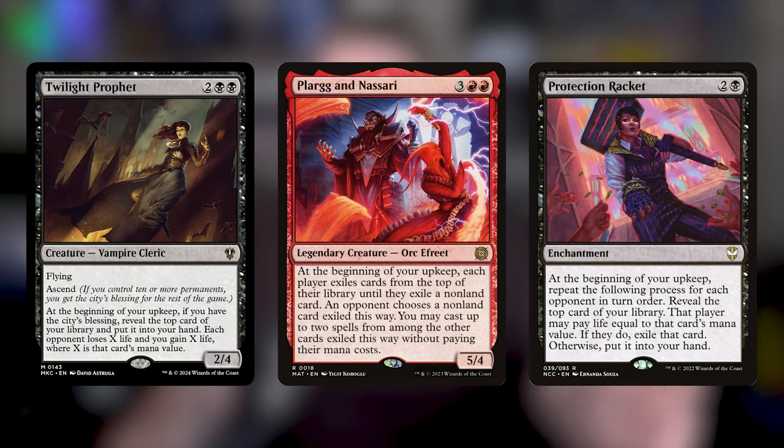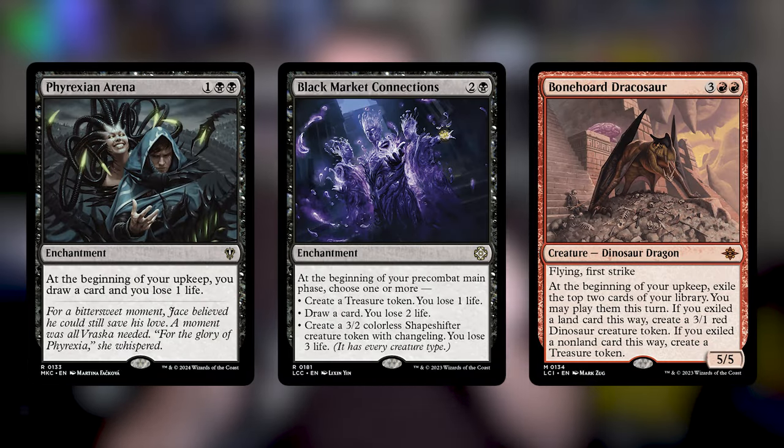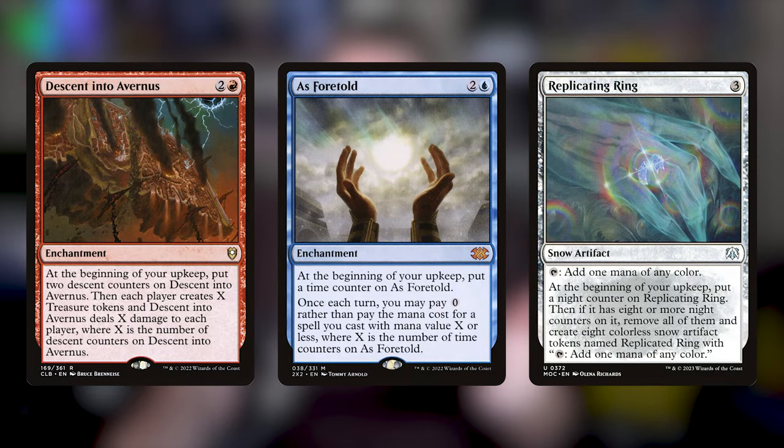Giving you the Monarch allows you to dictate the pace of the game and immediately get card draw — that's super good. And you don't need Obeka for these cards to be good; they've been playable already. Just land these enchantments, keep going with your game plan, make sure the game goes long, because every upkeep you gain even more card advantage. Twilight Prophet is fantastic, giving us a card. Plarg and Nassari let us steal cards. Phyrexian Arena gives us cards. Bonehorde Dracosaur gives us cards. We can also generate huge amounts of mana — Descent into Avernus gives a ton of mana, As Foretold lets us cast things for free, and a Replicating Ring could theoretically just keep going off. The Monarch also encourages creatures to want to attack, opening up lines of attack for your own Obeka.